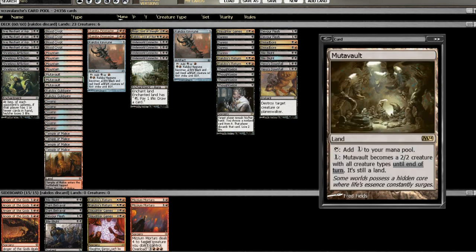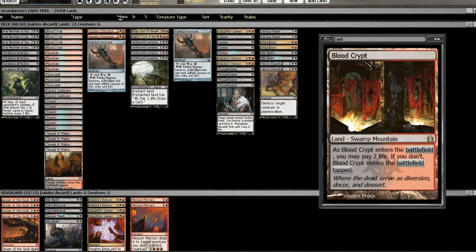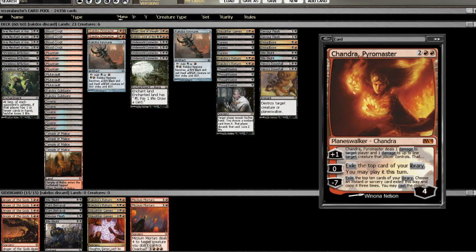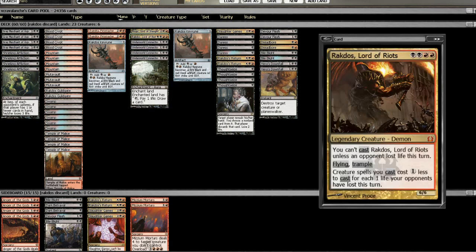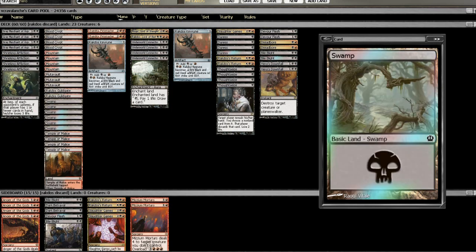I'm using just three Mutavaults. Maybe I could go up to four, but I was getting a little bit flooded without having double black and double red. This deck has a bunch of those in here, so I cut it down to three Mutavaults and added one more Rakdos Guildgate to try to fix the mana.